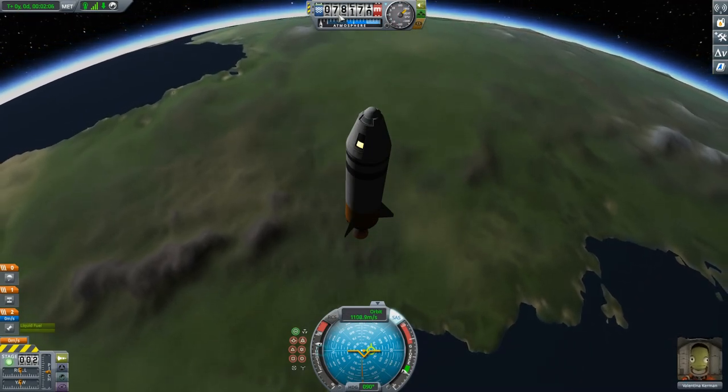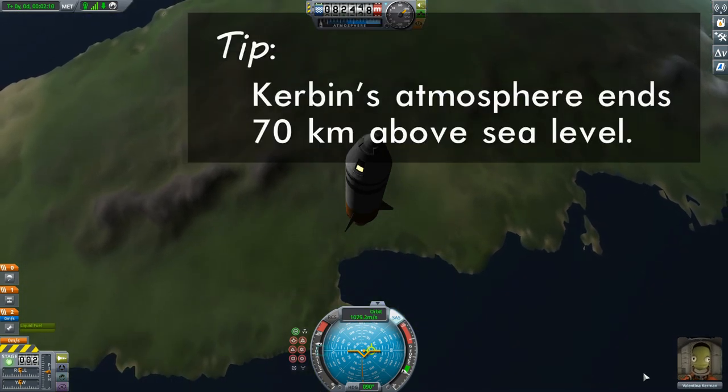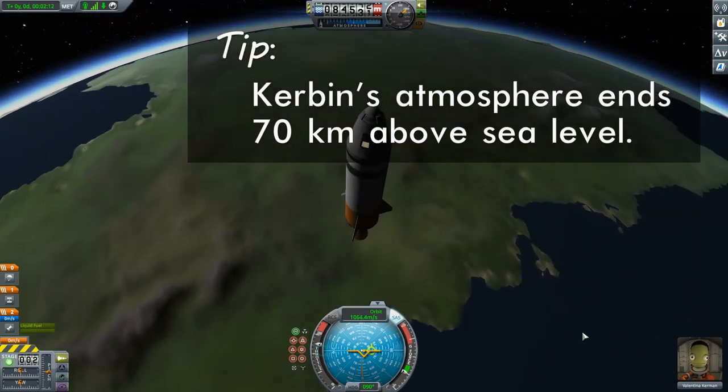Space is at 70 kilometers, so we are now in space. And Valentina is looking very, very pleased with herself.